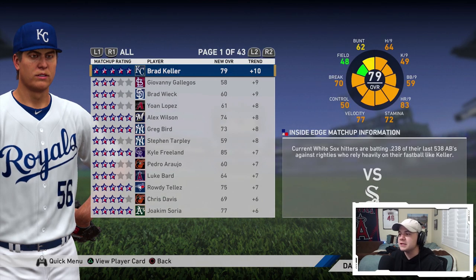The reason this happens is because it tries to make the matchup accurate to what you'll see in real life. Right here it says Inside Edge matchup information: current White Sox hitters are batting .238 in their last 538 at-bats against righties who rely heavily on their fastball like Keller. So Keller on the Royals will be playing the White Sox and he is in a prime position to have a really good day because of the statistics. So his card is going to get upgraded for the day to match that Inside Edge matchup.